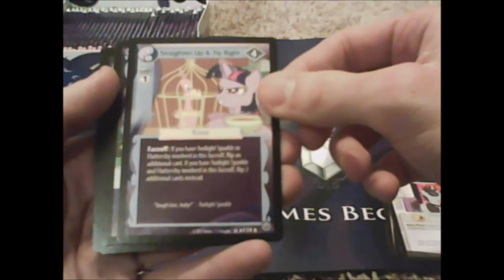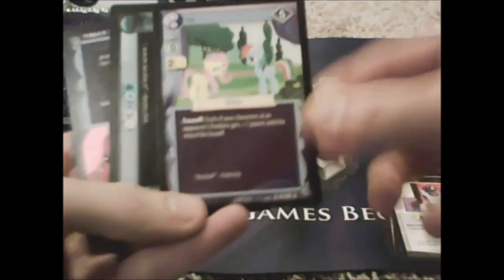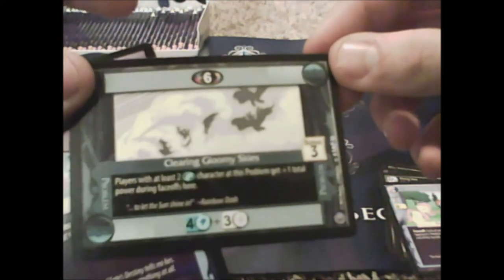Straighten Up and Fly Right reads: 'if you have Twilight Sparkle or Fluttershy involved in this space, flip an additional card.' And Fluttershy — that's cool! I got this card in my sneak-peek pack, it's awesome. Then we got Clearing Gloomy Skies.